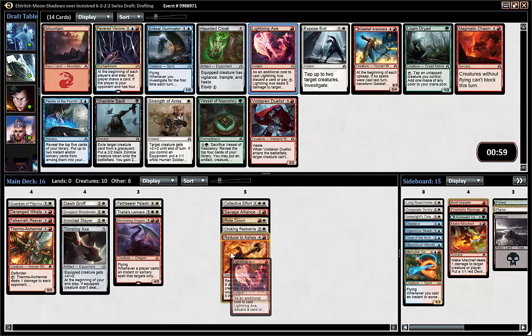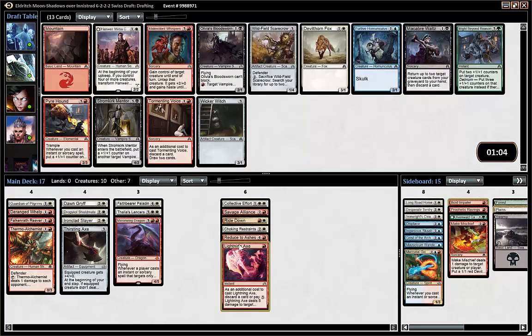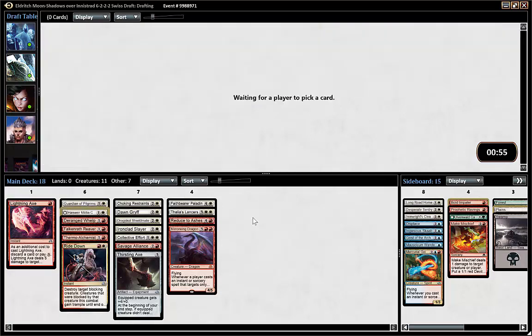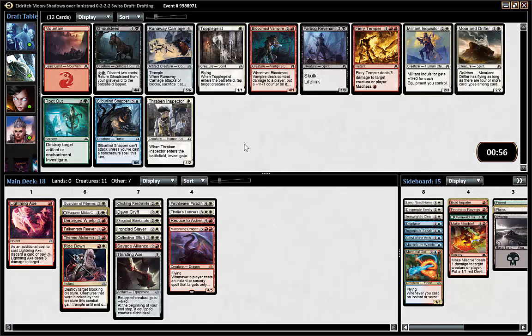Now we have really good removal: Collective Effort, Savage Alliance, Lightning Axe — all premium uncommons and rares for that matter. Militia Captain — I didn't even see that first. Obviously a very good two-drop to pick up. This deck is coming together.